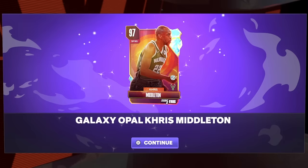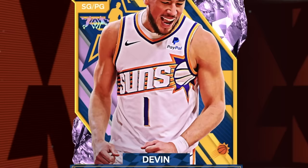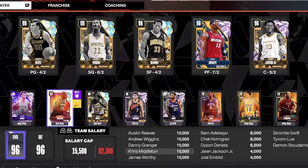I know I'm late to the party getting this card, but he's going to be a beast on this no money spent account. I have to say bye to one of my favorite players — Devin Booker, I love you, but we're replacing you with Chris Middleton. Look at the upgrades we've made — I actually can't believe it. And we still have 470,000 MT.